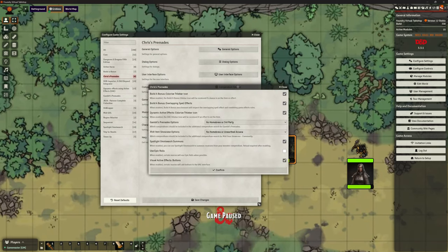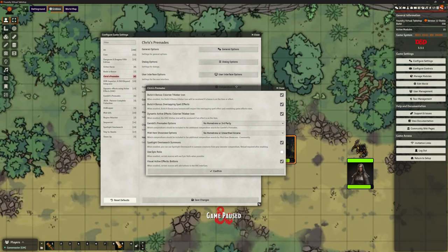Module Integration: there are options here to colorize the title bar icon, and you can see it saying it's integrating with Build a Bonus. There are options for overlapping spell effects — if Build a Bonus is applying an effect and Chris's is applying a different effect, do you want them to overlap and do both? The answer might be yes, because there might be an animation on the actor with the sword and also one on the victim. There's also integration with Gambit's Premade option regarding the MIDI Item Showcase homebrew stuff.